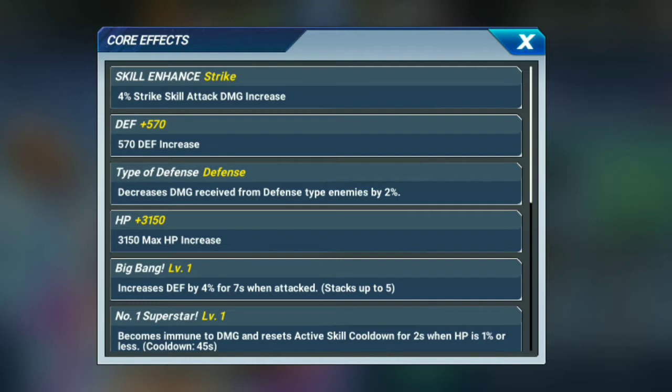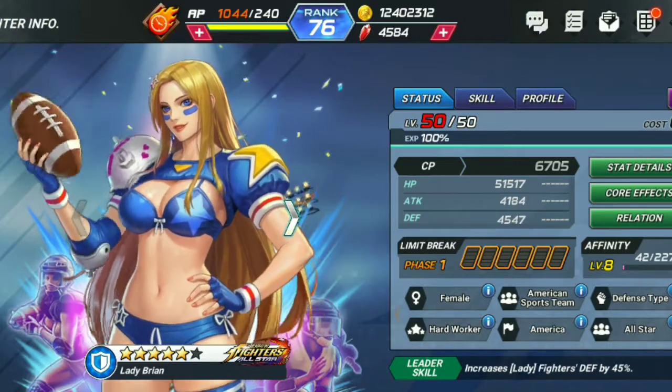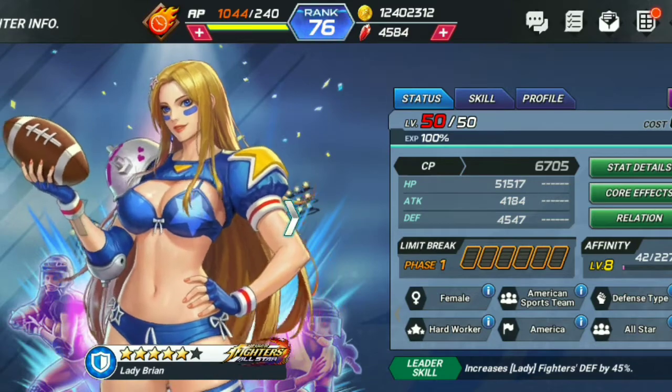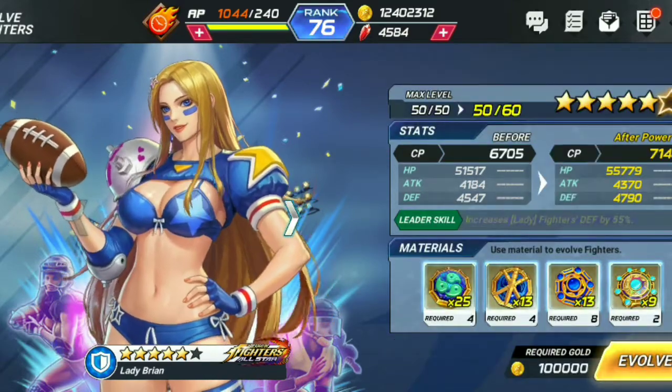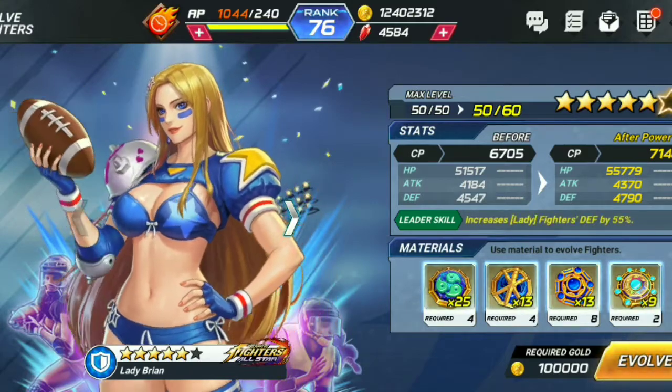This core is very, very special for this Lady Brian. Her leader skill is increase lady fighter defense by 45 at five stars. At six stars, her leader skill increases lady fighter defense by 55.